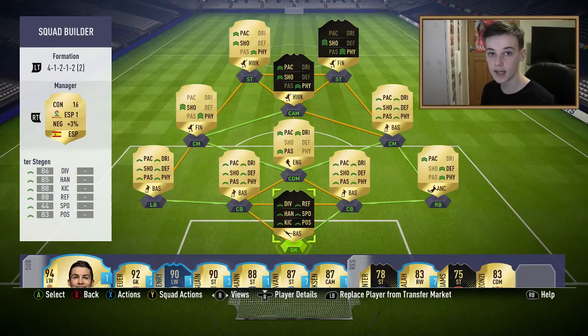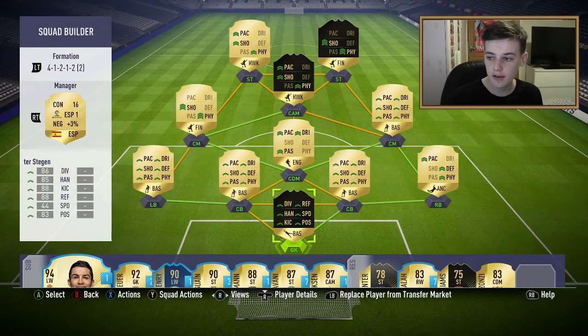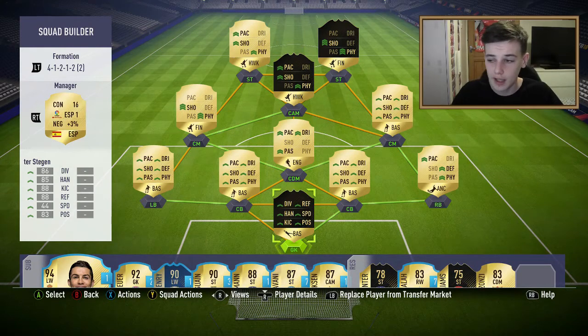What's going on guys, it's Nervid and today I'm doing a squad builder. This is a 300 to 350k team - really good, like a Santander team. It's a 1-8-7 overall but that's because of my bench.